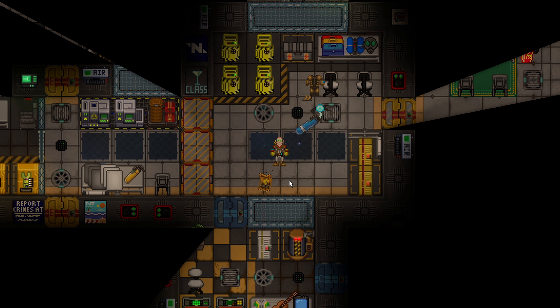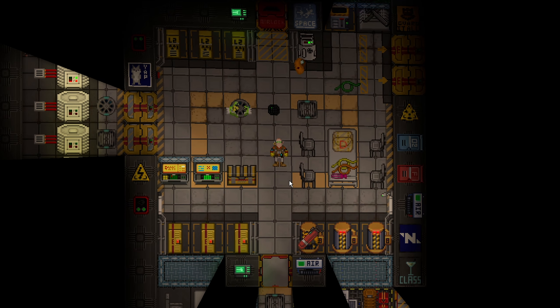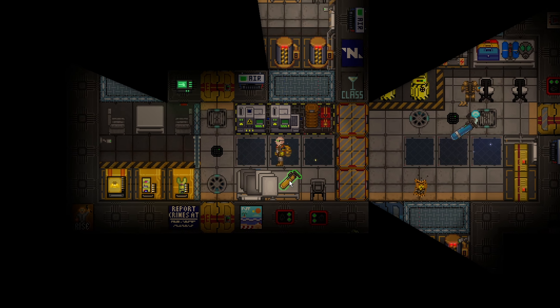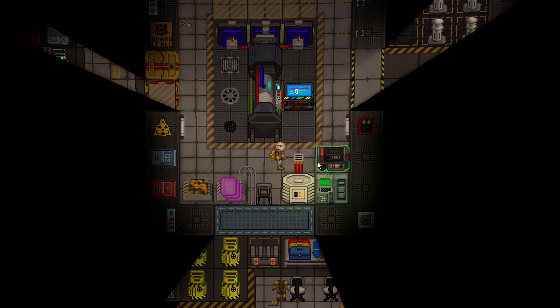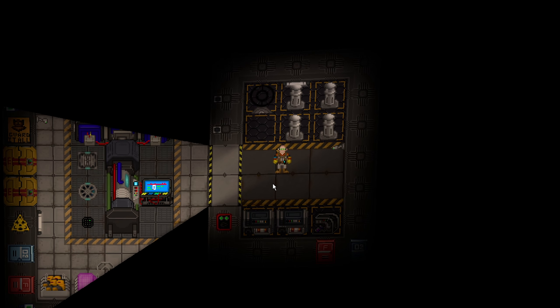After about 20 or so minutes, the plasma will run out in the radiation collectors and the Singularity will die. You're going to have to get Atmos, the CE, or the Senior Engineer to refill them. If you lose the Singularity, there is a second gravitational generator in the adjacent room, or you could ask Cargo to order one — they aren't expensive, and Cargo is definitely willing to buy things to keep power going.